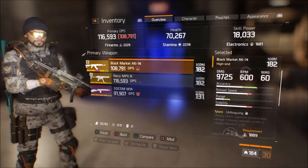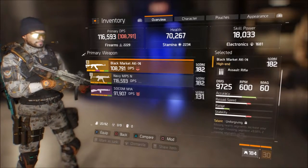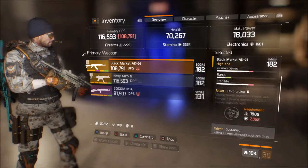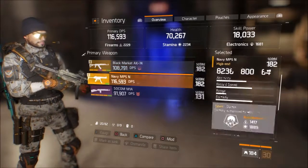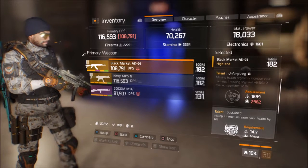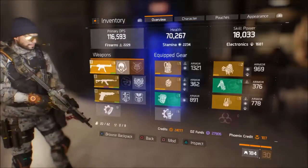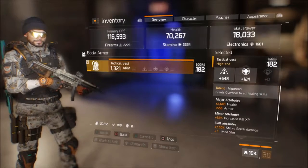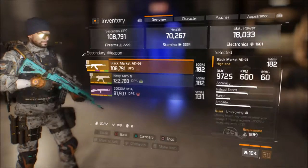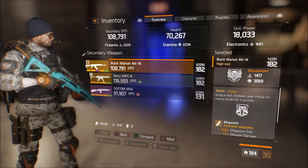Next up, we got the Black Market AK-74. This one I literally just crafted like 20 minutes ago. It's got 9.7k damage, 60 round mag with the mag setup I got on it. This is my PvE gun — the MP5 is my PvP gun. It's got Unforgiving, which I haven't unlocked. I wish I could roll a second gear mod slot on my vest, but it won't let me. The AK has Sustained, where killing a target increases my health by 6%, and Adept.